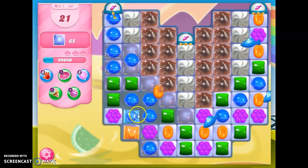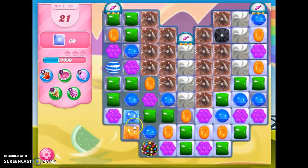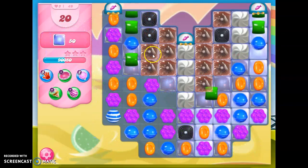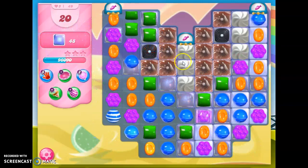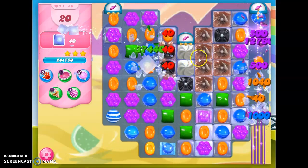Now look what I have. I thought it was going to let me do it, but that didn't work. But I do have a wrapped-wrapped combo, which will be helpful — it'll blast and clear a lot of the board. So I'm going to do this. It was a waste of a color bomb, but it did clear all that jelly at the bottom of the board.